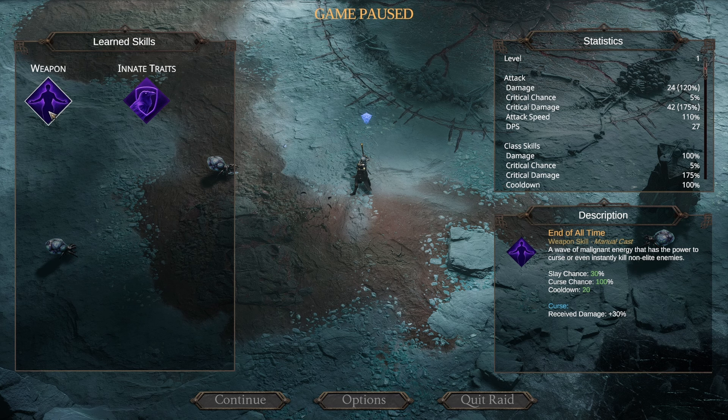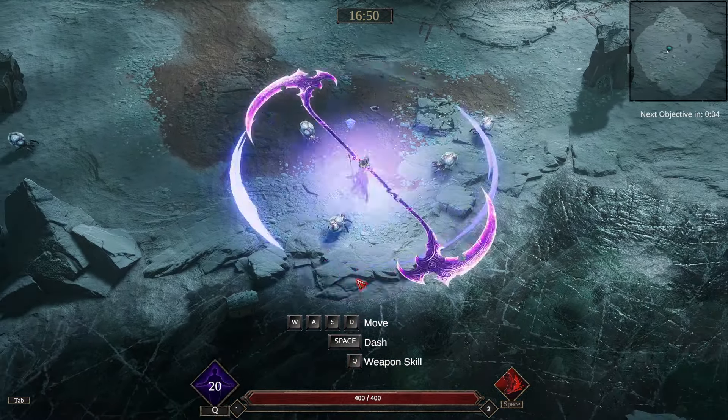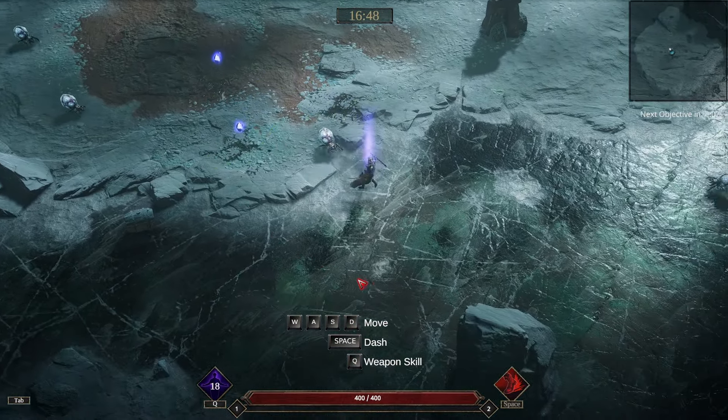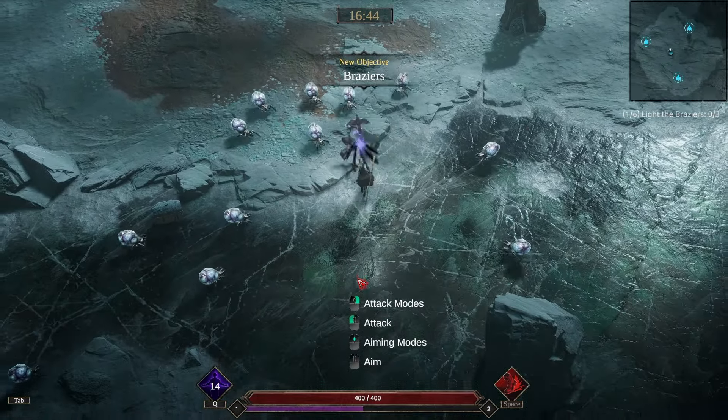It's a wave of malignant energy that has the power to curse or even instantly kill non-elite enemies. There's a 30% chance to instantly kill enemies, and there's a chance to curse them which makes them take more damage. So if we click it you can see a Scythe and there is a chance of it instantly killing enemies which is really cool.